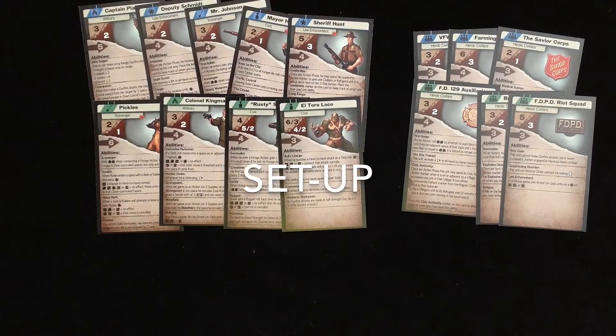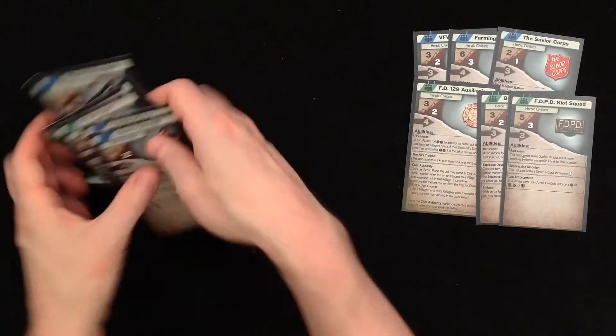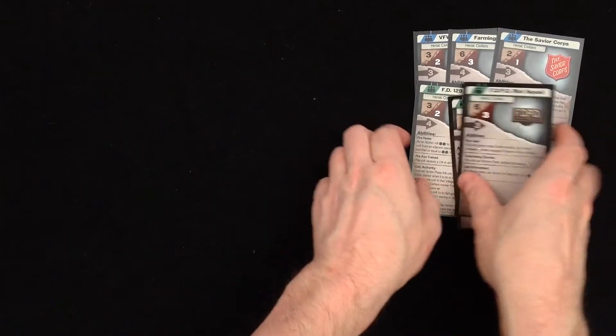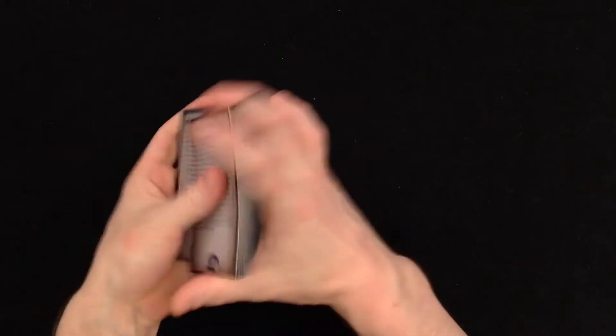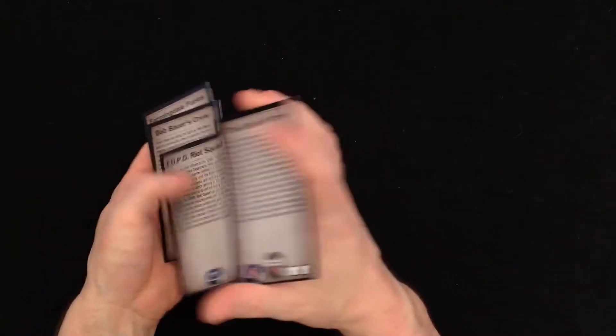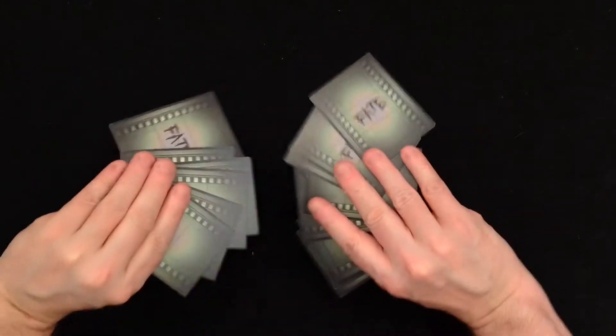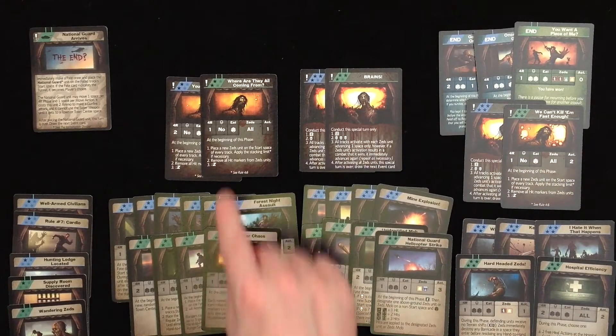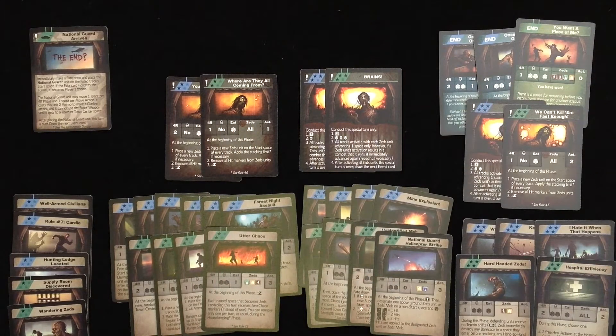For the card setup, shuffle together the new characters — the green ones with the blue ones — before selecting the characters you're going to play with. Shuffle together the green heroic civilians with the blue heroic civilians before you select your random civilian for the start of the game. Shuffle together the blue and the green fate cards for a new fate deck. The card count will be different to level one, so let's go through it.